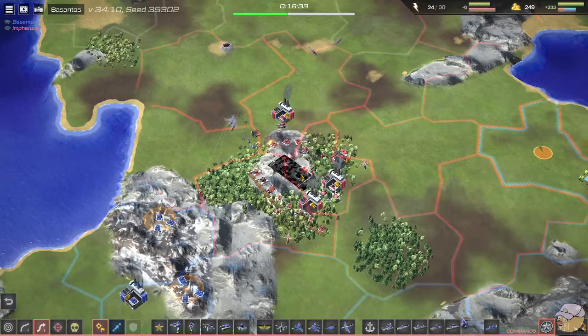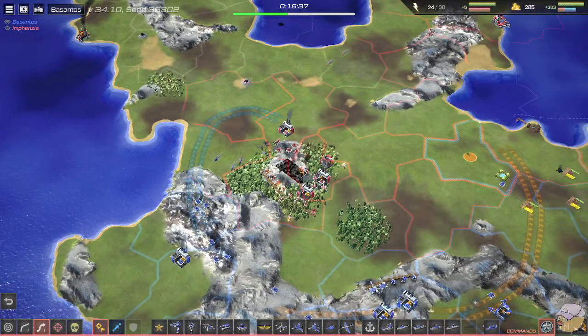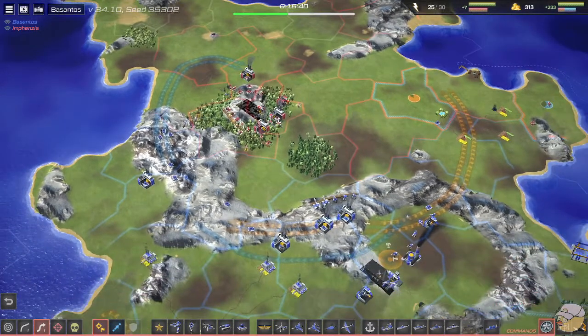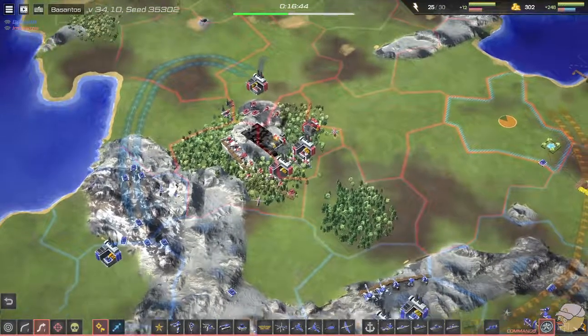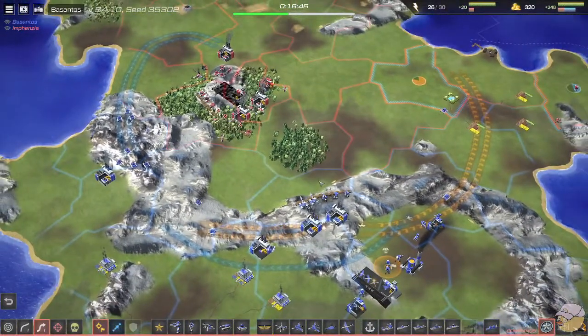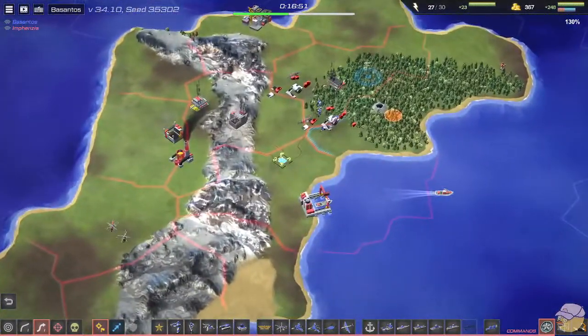This is enough SAMs to scare these helicopters away — only one will get taken out. I really like this defensive line use; I hadn't been seeing defensive lines all that much in replays until this game. Super close to your production like this just makes it so strong.